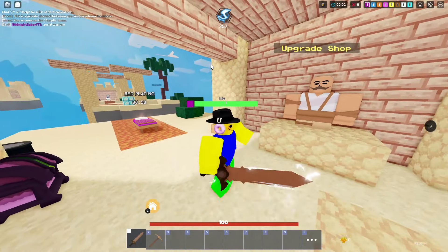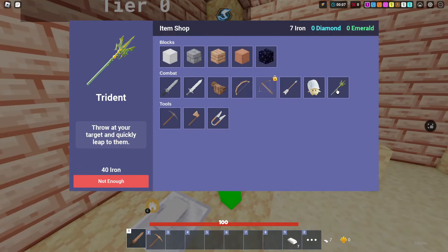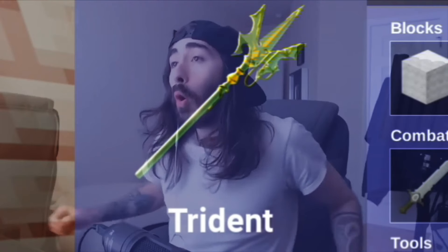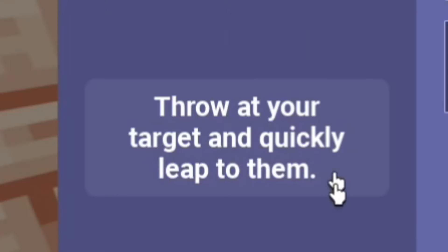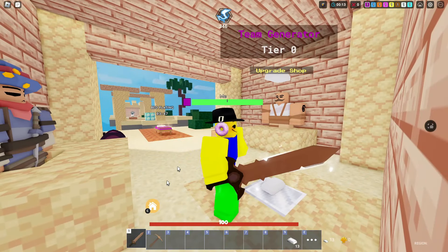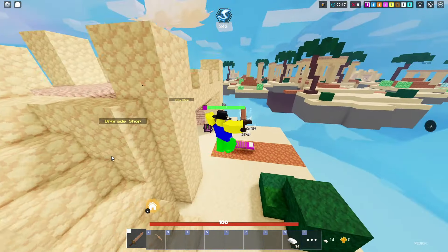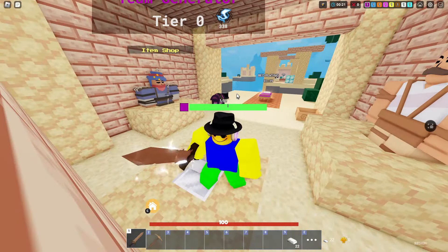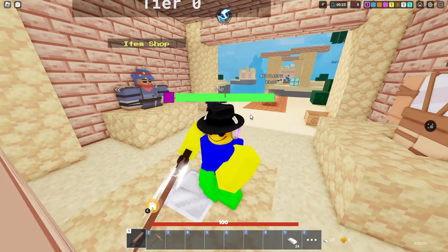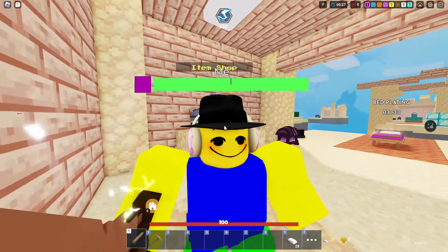All right, we are in and we have Static One. That's a pretty interesting map. So if you look at the shop, here is the Trident — throw at your target and quickly leap to them, 40 iron. I wonder if this is like a one-time purchase where you need to buy like 10 of them for 10 charges. I'm not exactly sure. I'll just save up and try to get this Trident.